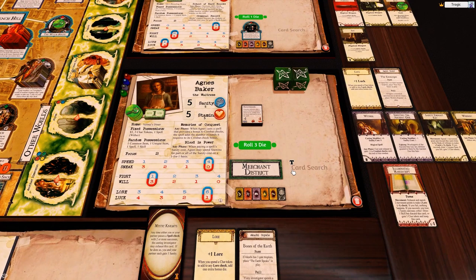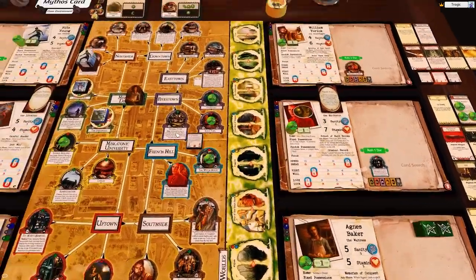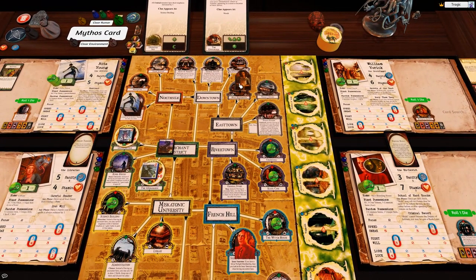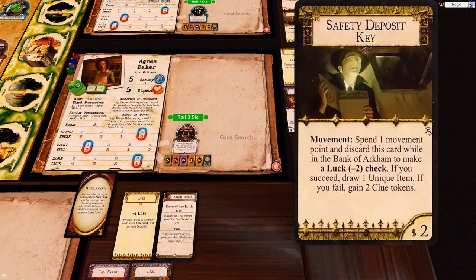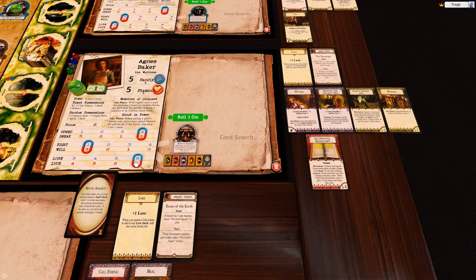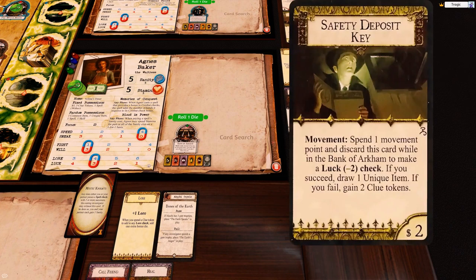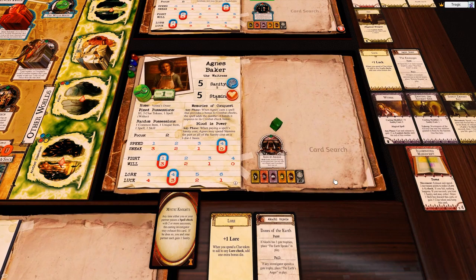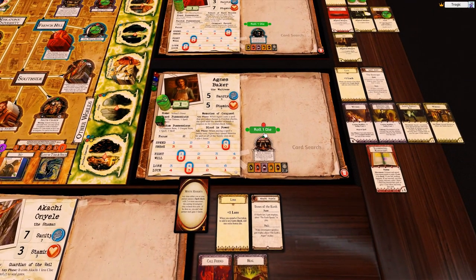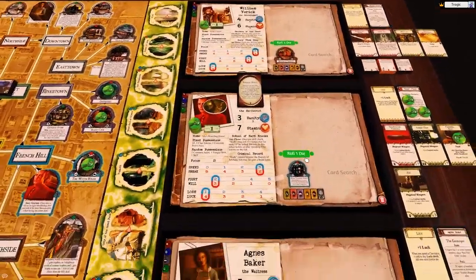Five — three dice for two hits, that's terrible. We're not actually going to do that. I thought she had more spells than that. Instead she's going to go one, two, three to the Bank of Arkham. She's going to do the safety deposit — it's a Luck minus two check, so that gives her one die. If I fail I get two clues, if I pass I get a unique item. Fail — so that's two clues. She has six clues now, awesome.